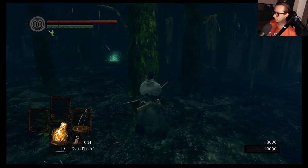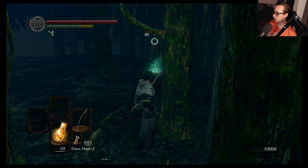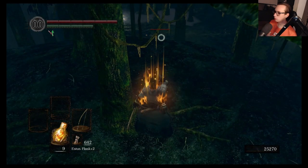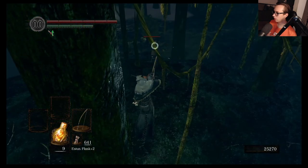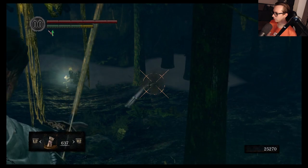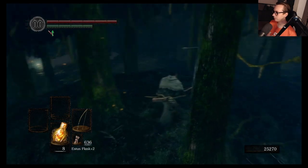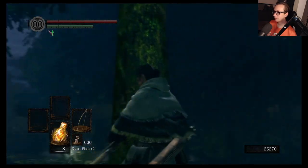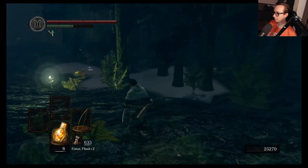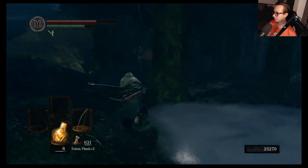Alright, you wanna go? We can go. Battle of the century — God, she fell off. She has more range than I do — the Black Bow, what the hell. You ever feel like the game is cheating on behalf of your enemy? Do you see that? Yeah, she has a lot of range on that thing, which again is appropriate — the Black Bow of Pharis does have that going for it.